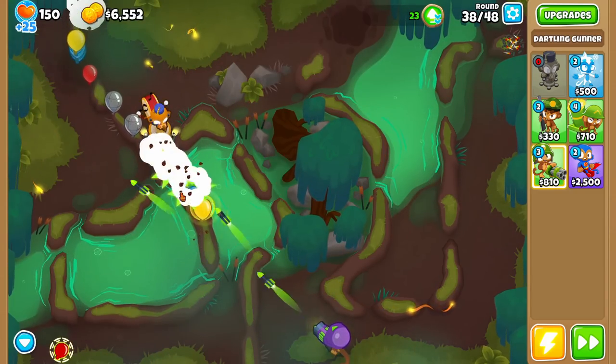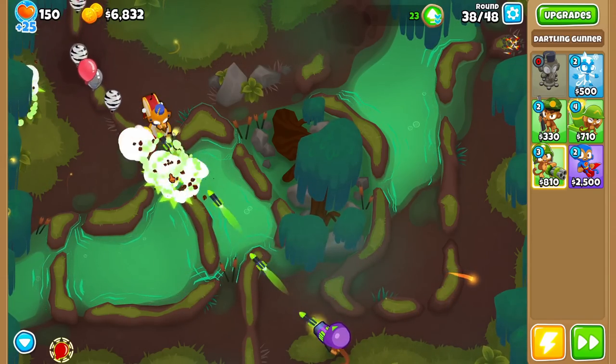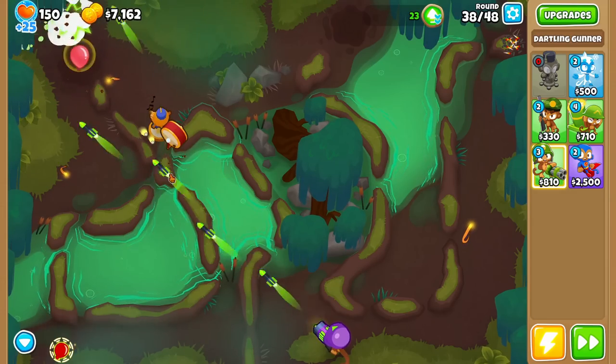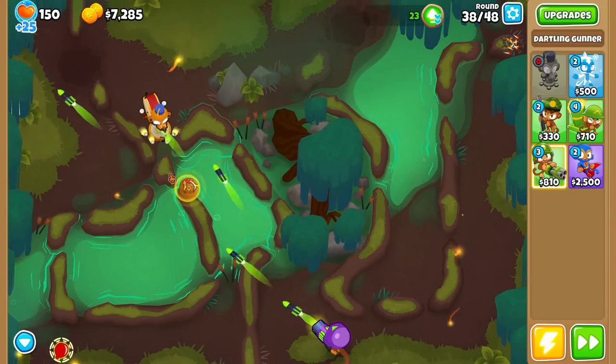It's all about getting expensive upgrades. We're going to try and hold off as long as we can, and if we're ever struggling we'll use Rocket Storm. Since we're two rounds from round 40, we'll get a checkpoint once we pass it, so after round 40 we can be pretty reckless. But if we lose right now, we go all the way back to round 20, which is ridiculous. Something to know: going back to a checkpoint does cost monkey money, but it's not super expensive — it's 100 for round 20.